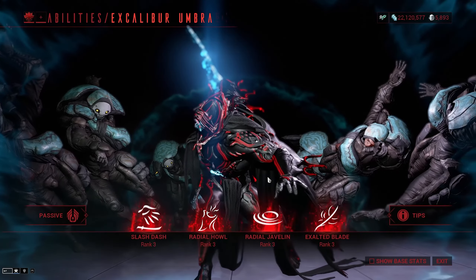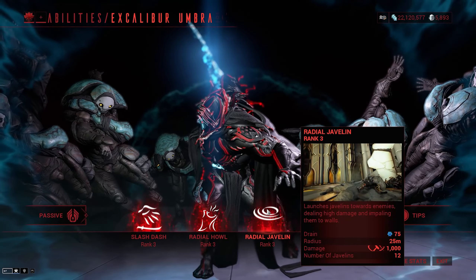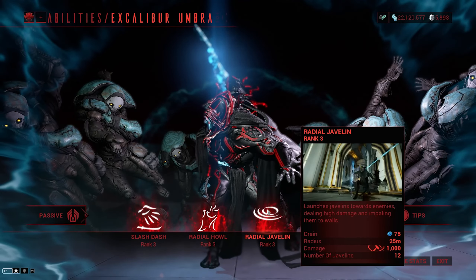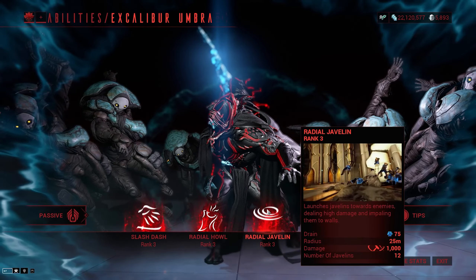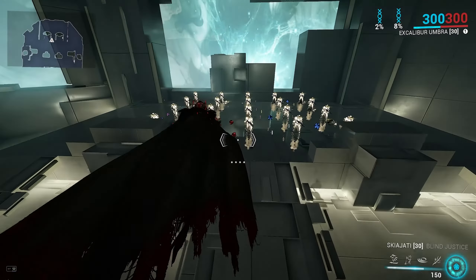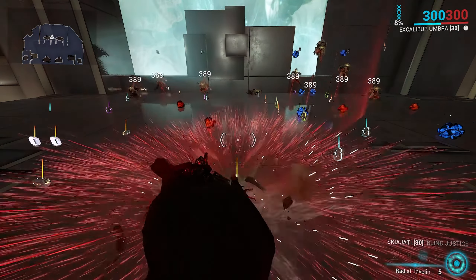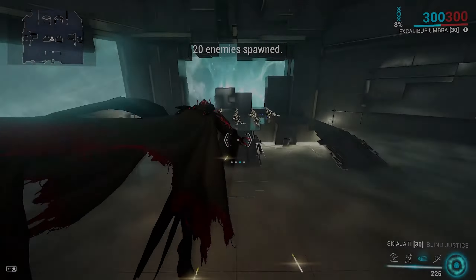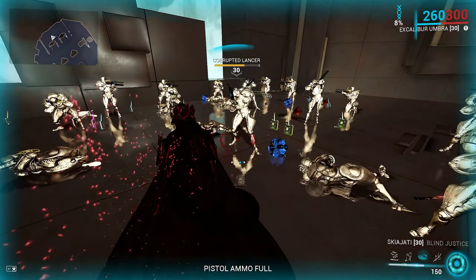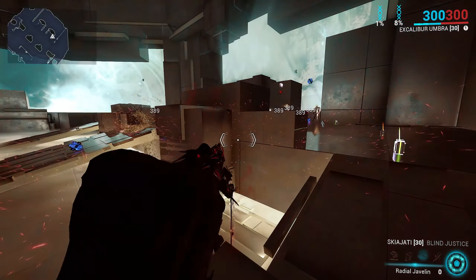Moving on to Excalibur's third ability, Radial Javelin — launches javelins towards enemies, dealing high damage and impaling them to walls. It's affected by ability strength and range, and you cannot exceed 12 javelins. It's a pretty limiting ability, but it hits like a truck when you're starting out. If you find yourself surrounded, it will absolutely delete surrounding enemies, giving you some breathing room. Javelins get sent out dealing damage to enemies and even stun them for a small duration if they didn't die. It requires line of sight, just like Radial Blind.